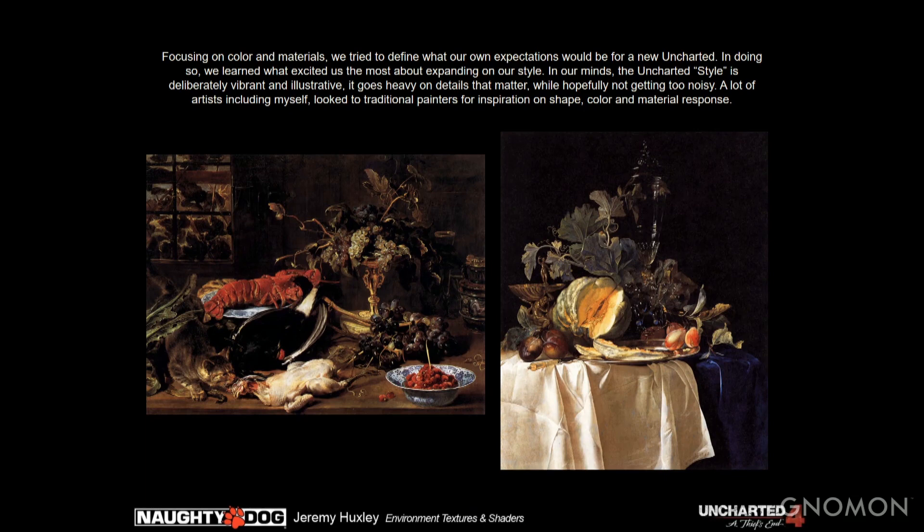We started focusing on color and materials. We tried to define what our own expectations would be for a new Uncharted. In doing so, we learned what excited us about our own style. In our minds, the Uncharted style is sort of deliberately vibrant and illustrative — it goes heavy on details that matter while hopefully not getting too noisy. A lot of artists, including myself, look to traditional painters for inspiration on shape, color, and material response. I think some of these are Caravaggio's.